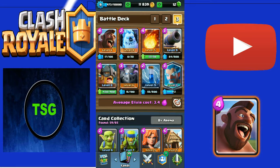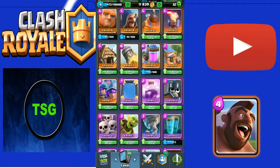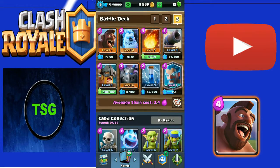So let's talk about the deck. The deck consists of Hog, Ice Golem, Fireball, Cannon, Elite Barbarians, Mega Minion, Zap, and Ice Wizard. I know most of you don't have the Ice Wizard, so you can replace it with Baby Dragon - it's a good replacement. But I prefer Ice Wizard because he's much better than Baby Dragon.